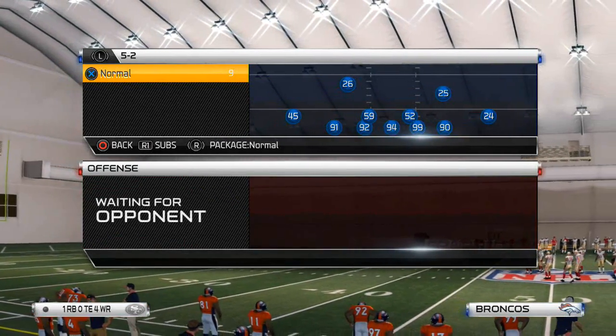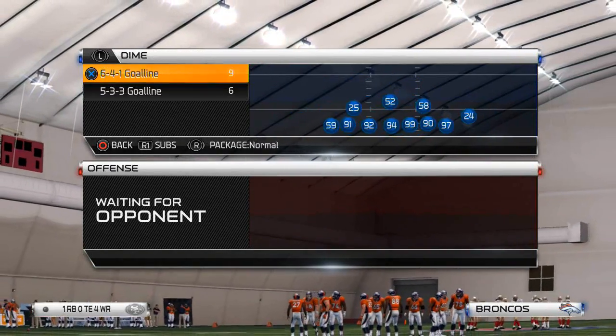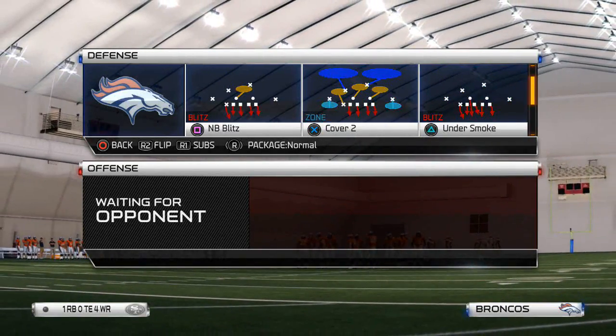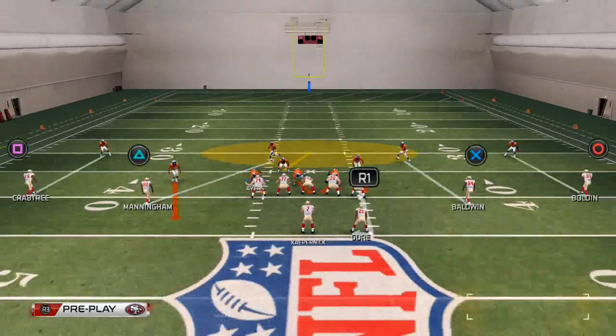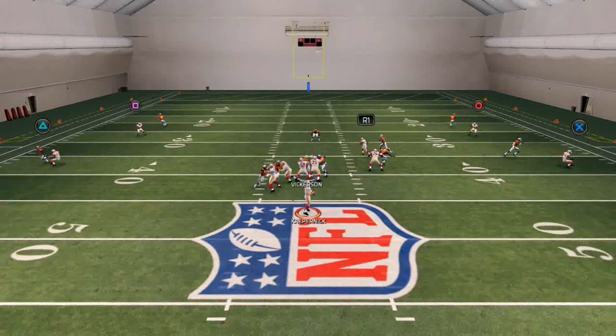This alternative man blitz requires a couple more adjustments, whereas the NB blitz all you have to do is crash your line down, shift your linebackers to the right. To make this setup really simple, just crash your line down and shift your linebackers to the right, and you should get that pressure — the same kind of look.